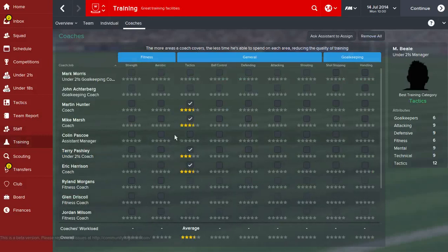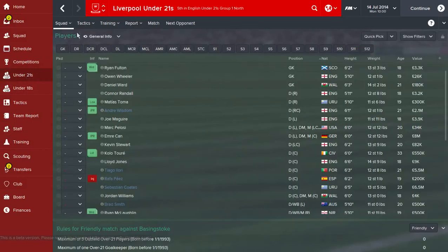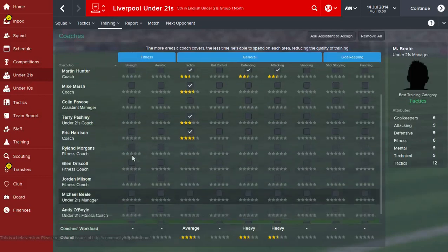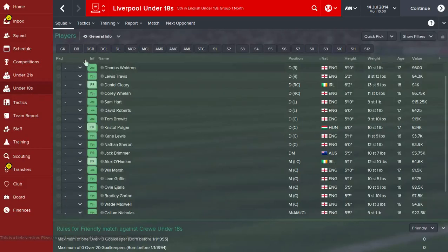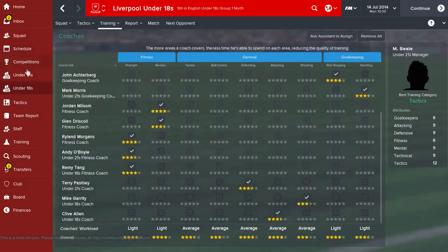The reason you need to bring in quite a few coaches is because the more you spread them out, the stars in each area go down, which affects the rating. So the more coaches you have, it allows for increased specialization, which in turn means you're going to get better star ratings. In regards to fitness coaches, under-21 coaches and all that, you can see who's coaching what - right now we're looking at the first team. To see the others, go to under-21s and then under-18s coaches, and you can see the different coaches working with each age group.